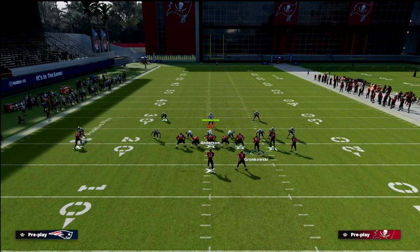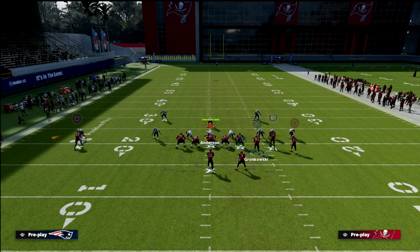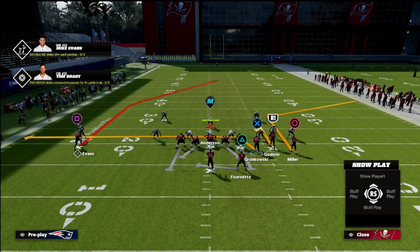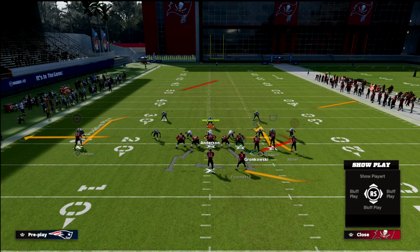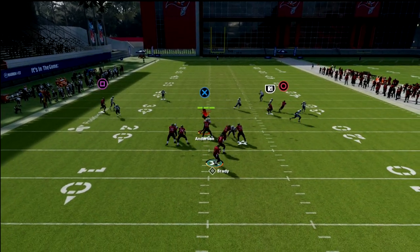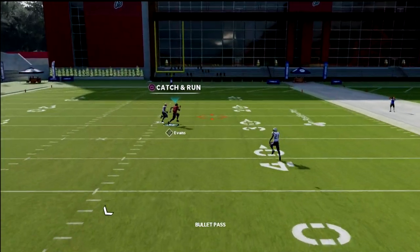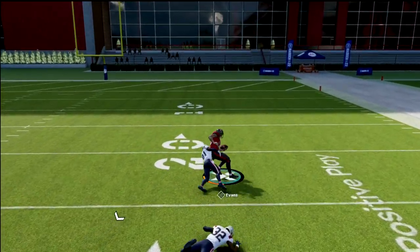You don't have to block the tight end — you can put him on a route. For example, you could run a corner route to Scotty Miller, a hitch route to Chris Godwin, and a drag route to the tight end. That's one of the better ways to run this play. You just need the corner route, and against cover two, the receiver gets super separation over the top.